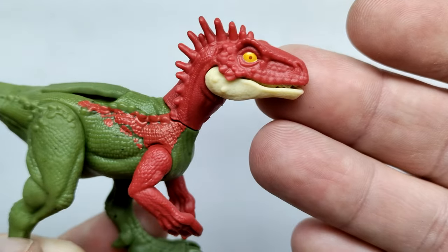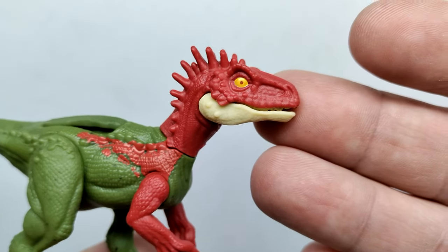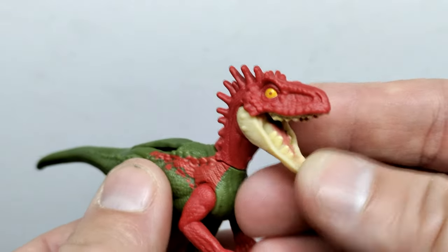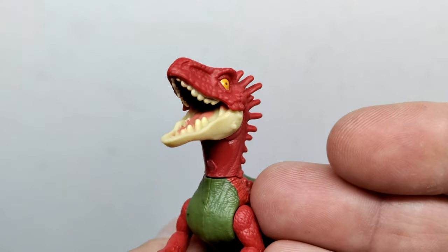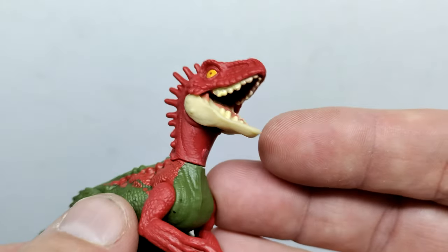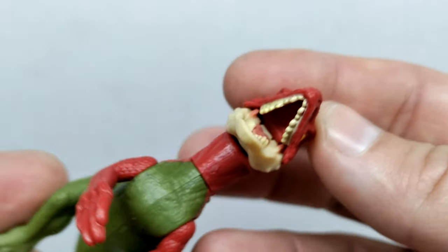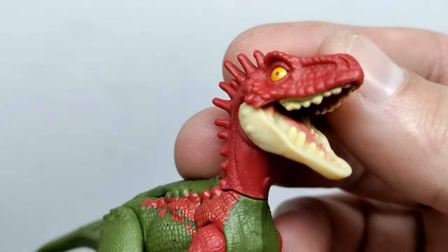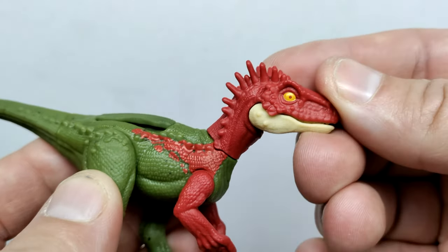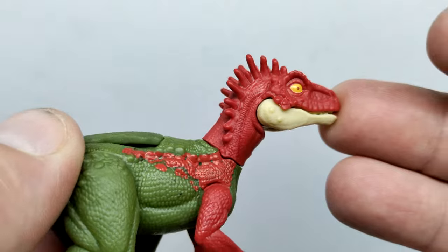The head sculpt looks pretty nice with some decent detailing and large scaling in the face. There's a yellow eye, but the pupil is a reddish tone matching the head coloration — I would have preferred a black pupil. We do have an articulated jaw; you can see the teeth, though the teeth on the lower jaw look a little goofy. There's some detail on the inside of the mouth in the same reddish tone, plus a nice pink tongue and pink skin at the back of the mouth opening.